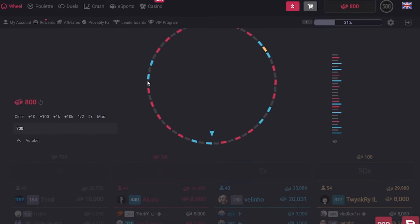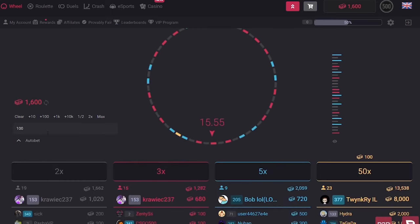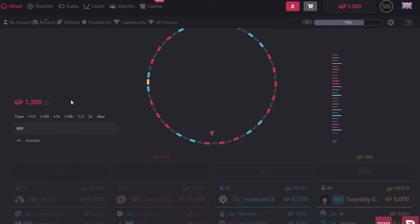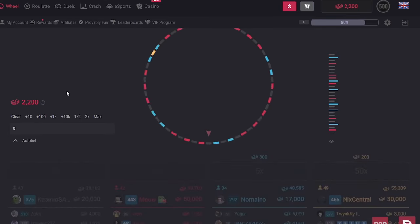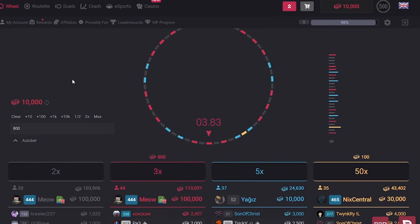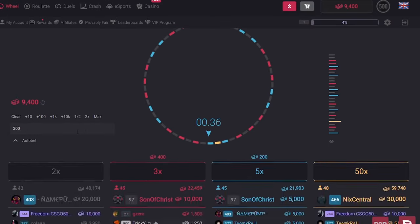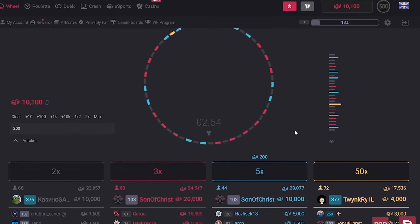I also wanted to mention that some of these gambling sites may have requirements if you want to withdraw a skin or claim the free credit. Those requirements can include having Steam Level 5 or having their website in your Steam nickname. They could also ask you to gamble that free credit a few times before you can withdraw, or ask you to deposit something first. For example, if you get the free credit and manage to turn 50 cents into $3, you may need to deposit a $1 skin before you can withdraw a $4 skin from their inventory.